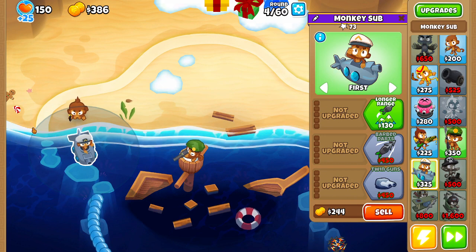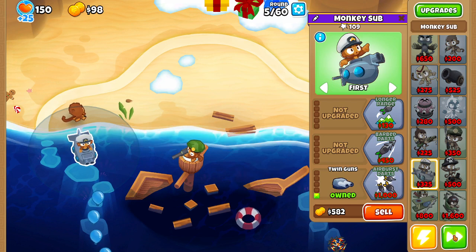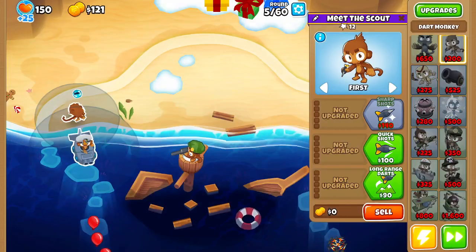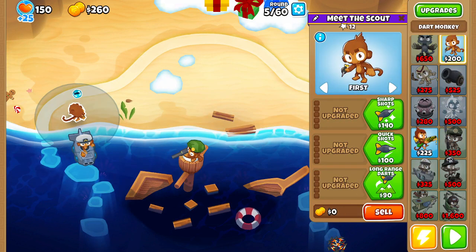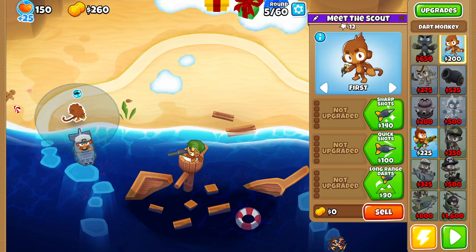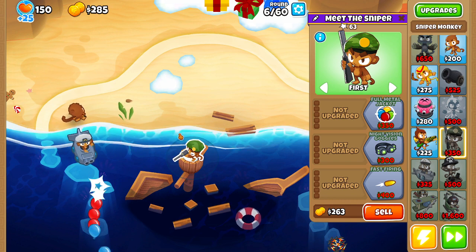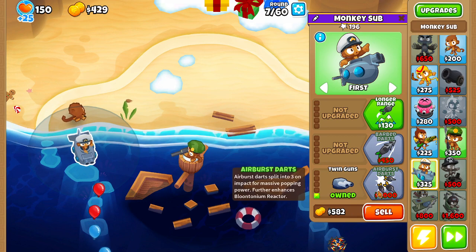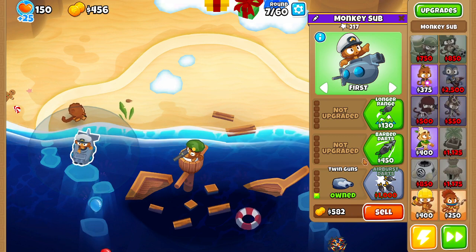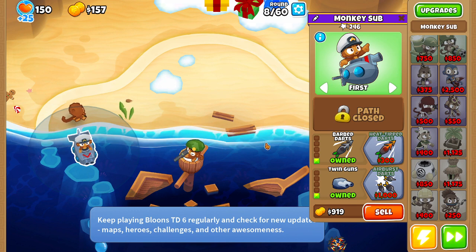And he'll just be a Crossbow Master, Razor Sharp. For now, let's get this guy set up a little. It seems like the Dart Monkey and the Sub Marine are obviously the two heavy hitters. And the Dart Monkey is almost on clean-up - if a balloon gets through, he'll basically take it.